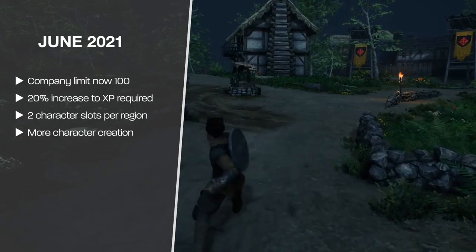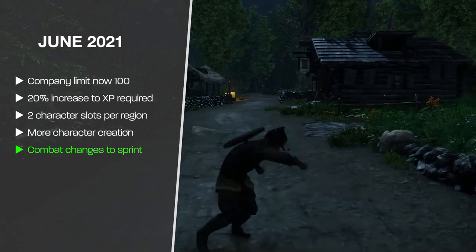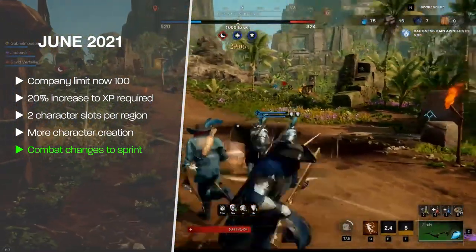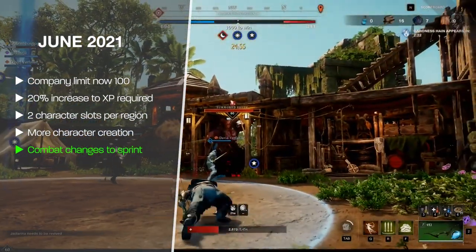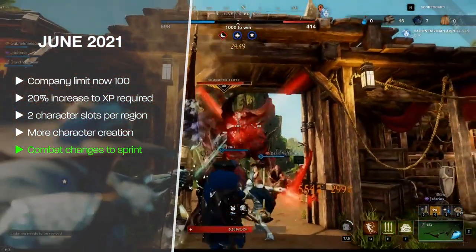One of the biggest June changes was an overhaul to the movement and sprint system. Sprinting is now automatic — you no longer hold Shift to sprint; instead Shift is now used as a dodge button. Space is now the jump button by default, and jumping no longer costs stamina. Stamina regenerates while sprinting, but after firing an attack or ability you must wait 1.5 seconds before sprinting, and if you're hit you must wait 2 seconds — significant implications for both PvP and PvE.